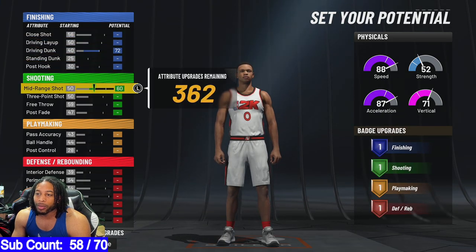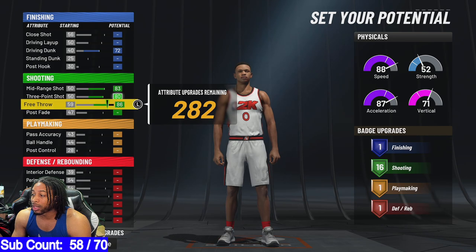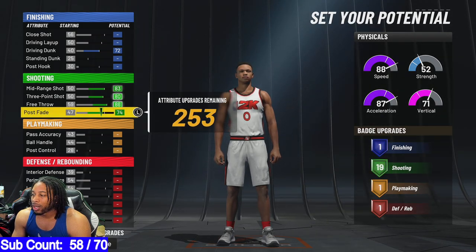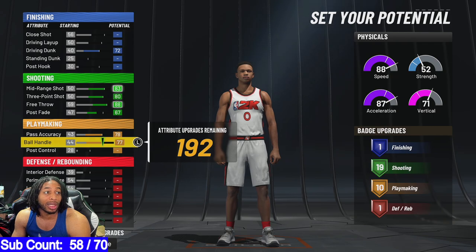Drive and dunk, we're maxing that out. We're maxing out free throw because we want the badges. I think I can't even get the badges otherwise. We're maxing that out. We ended up maxing this out, and then we did like a 71 free throw — no, we maxed that out. And then we did like 71 post control because that's just what I had.